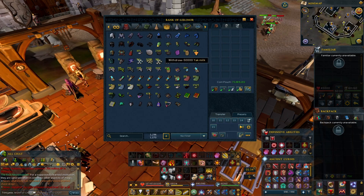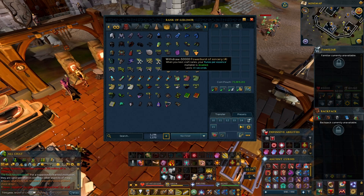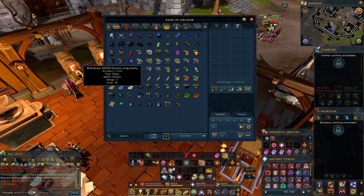Grab some yak milk for super rune-crafting potions and the power burst of sorcery. I'm not too sure if the arcane apoterrasaur is going to also be multiplied, but grab yourself a couple of these. For the off-hand for Necromancy, I have an odd feeling we're going to use some other weapon to craft it — I'm just assuming like a Singularity from Vindicta for higher gear. I could be wrong, I'm just speculating.